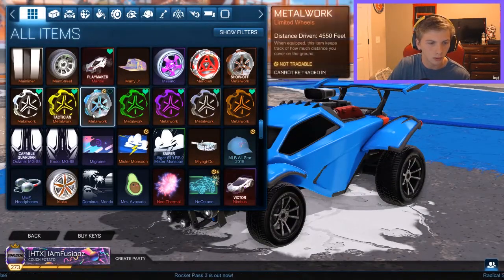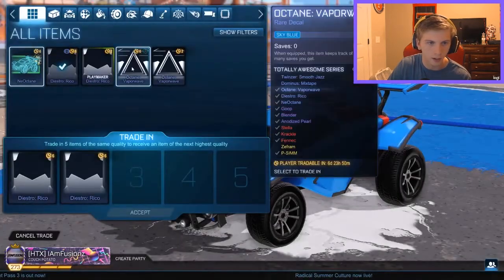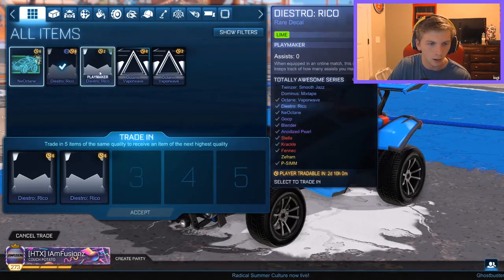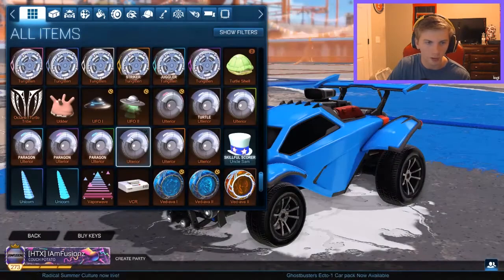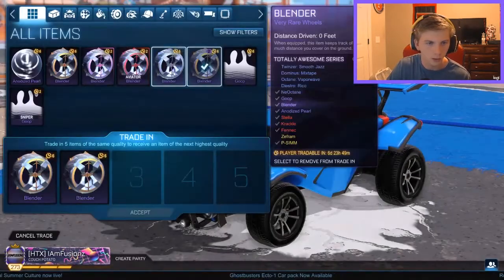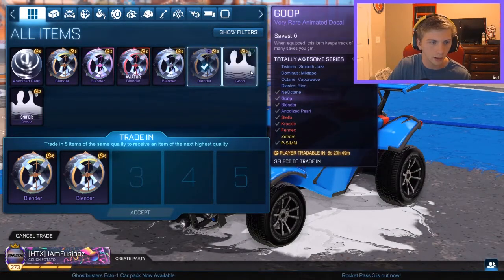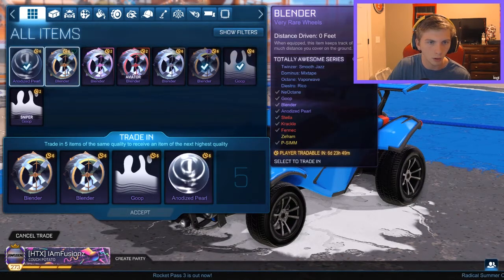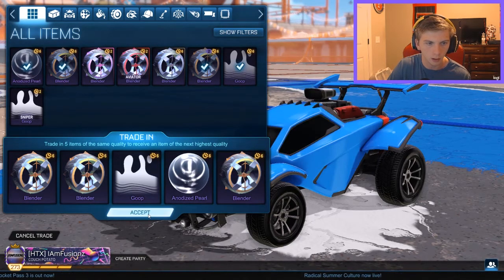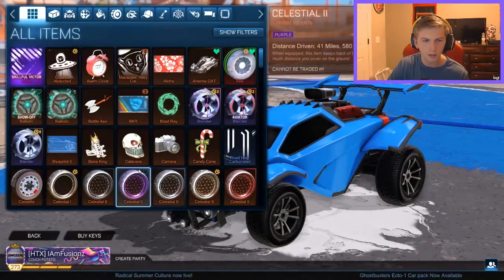Wow, those are really cool wheels. Let's see — don't need any of those. Alright, this is the last trade-up. We got goop! So here are the blender wheels — yes, those are gray. We have one goop. Let's go ahead and do the non-certified anodized pearl and a regular blender wheel. Come on — did we just get black again?